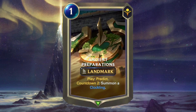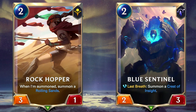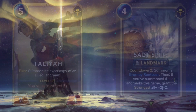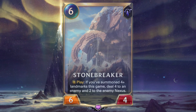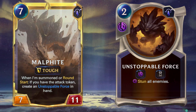The best curve would be something like this: Turn one Ancient Preparations, into turn two Rock Hopper or Blue Sentinel, turn four Salt Spire, turn five Talia copying the Salt Spire and leveling up Talia, turn six Stonebreaker, and then finally turn seven Malphite already leveled up. This curve looks very explosive around turn five or six and can totally crush aggro decks and midrange decks with Malphite. It has the same problems as aggro decks in the early game, but in the late game you're going to be controlling the board like there's no tomorrow.